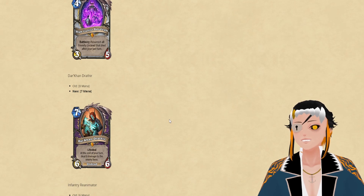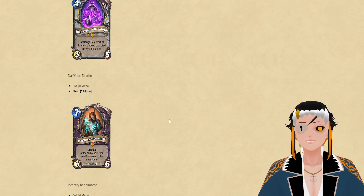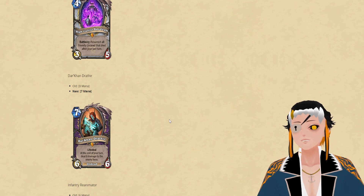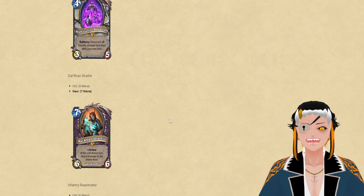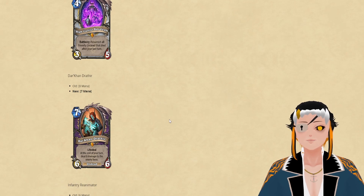The next card being changed is Darkon, which is going to be 7 mana instead of 8. This really doesn't affect the playability of this card at all. Most decks running this card will use the slimes to discard him and summon copies via Deathrattle, so his mana cost doesn't actually affect anything. What I would have done is increase his HP pool or increase the damage he does at end of turn. There are a lot of different ways to buff this card, but I don't think this change affects too much.